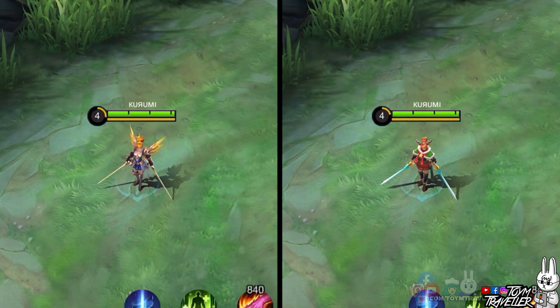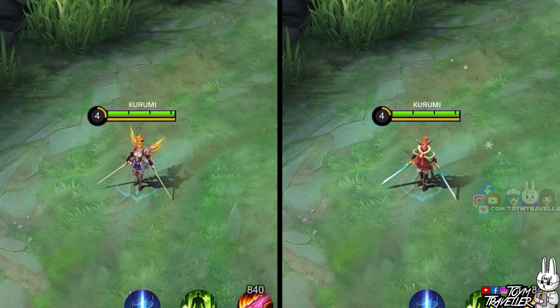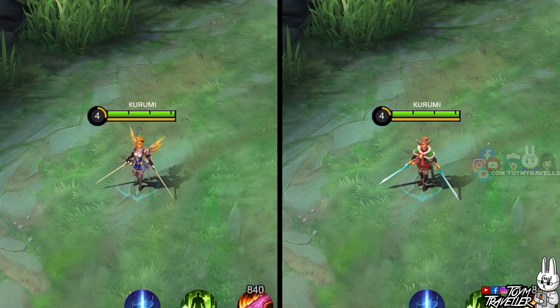Now let's feature Fanny's first skill. Take a look when she spins with her blades — it creates snowy effects with snowflakes. I love how its effects somehow have aurora lights with it.